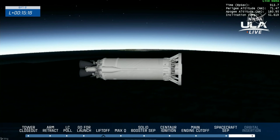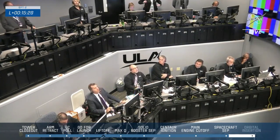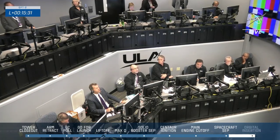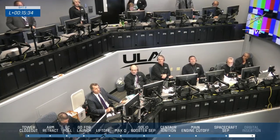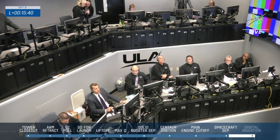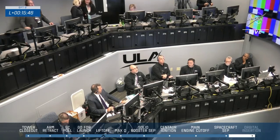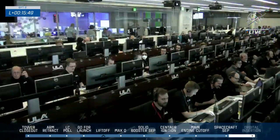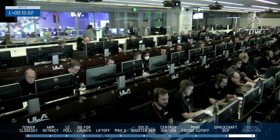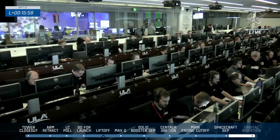Thank you to ULA for a smooth ride to space. That milestone is behind us — the next one we'll be watching for is the orbital insertion burn, which will raise the perigee, or low point, of Starliner's orbit out of the Earth's atmosphere. It's going to be a 45-second burn that will change Starliner's velocity about 85 meters per second, or 190 miles per hour, coming up at the 31-minute mark. We're now just under 16 minutes into today's flight, so still about 15 minutes to go.